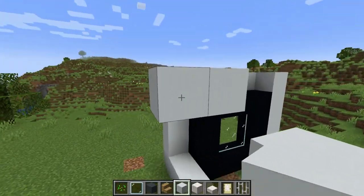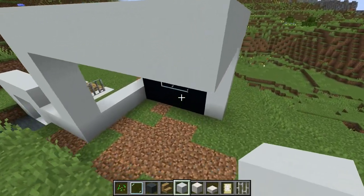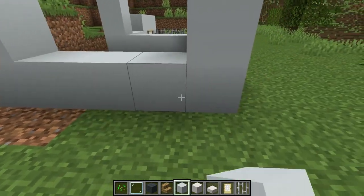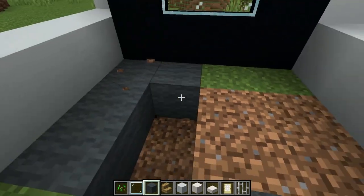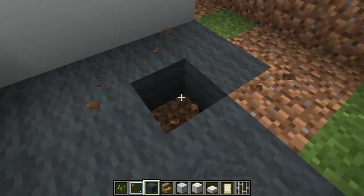Let's go ahead and just connect these — I'll come over here and connect it like that. Then you can get that one and put the wool in here. Now to make it a modern house, you can also choose how many stories you're going to do.